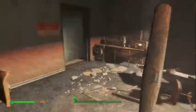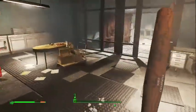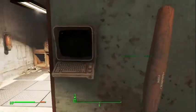Once you're in here, you want to come down into that doorway and come down the stairs. You'll come into this sort of area — you want to open the doors and hack that terminal on the wall to open the vault.